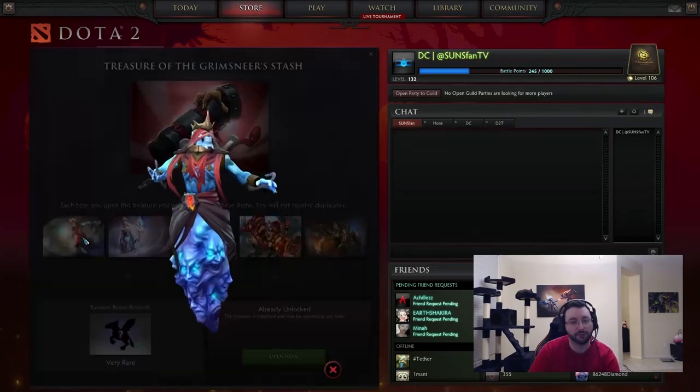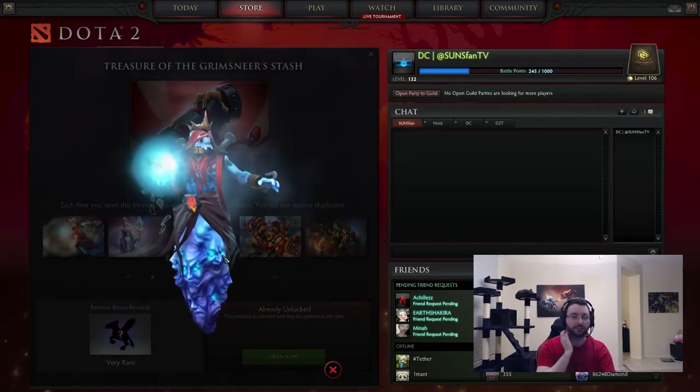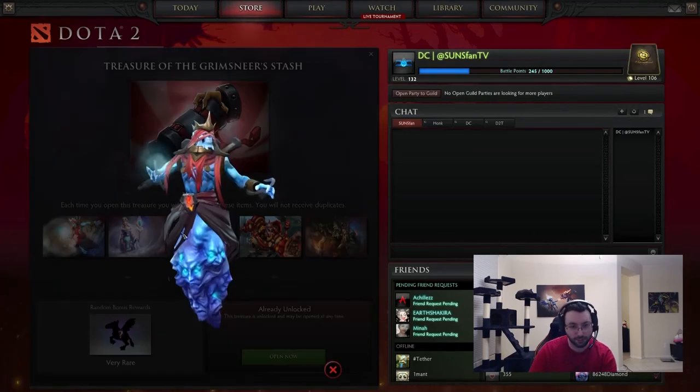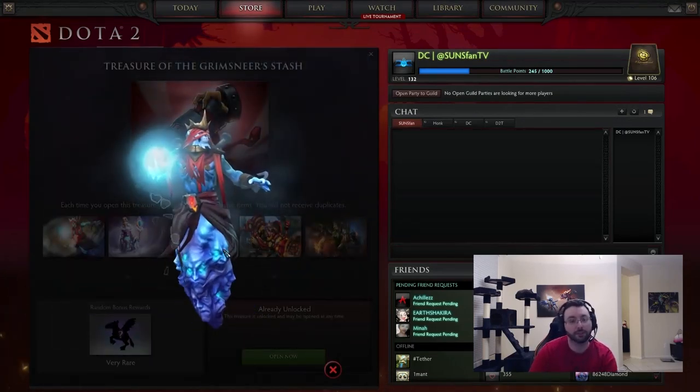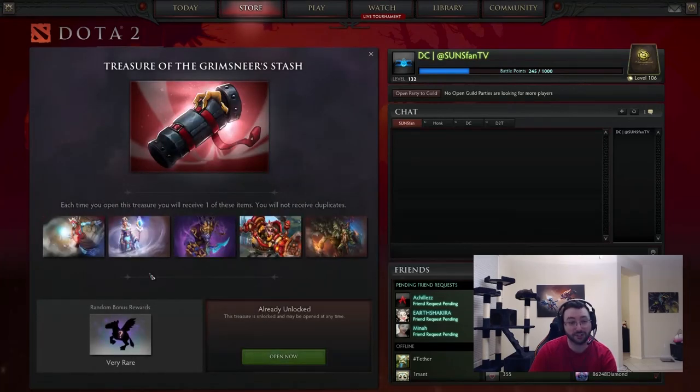The first set is the Garb of the Frostlord for Lich. I believe this has something to do with Pyrrion Flax. I could be wrong. I do know that it's also made by Chemical, Aaliyah, and Dry, who work with us a lot. In fact they have three sets in this chest, which is insane.